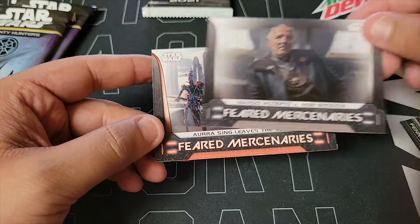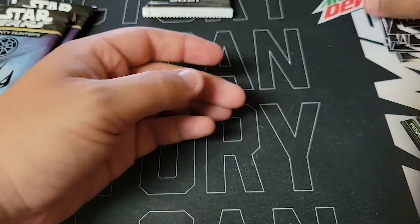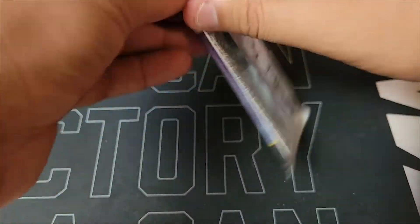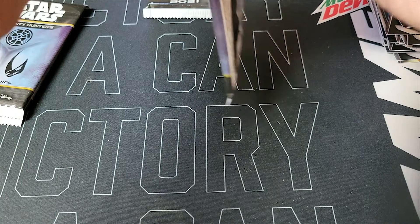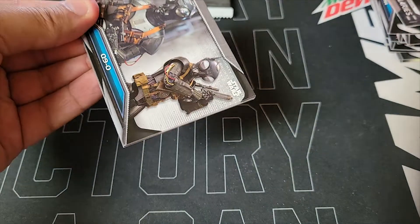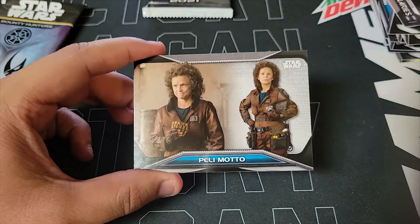Let's see it, let's see it, let's see it! Boom — Tobias, the Mandalorian. Is that a hit? Two hits! Okay, two blues! Nice. Those look like some action cards — the back two right after the hit. Hopefully we get at least one more numbered card, and an auto would be amazing — I saw somebody hit one.